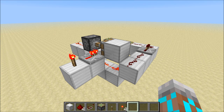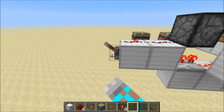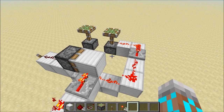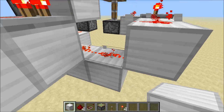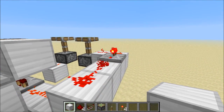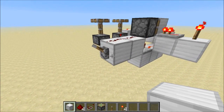In previous versions of Minecraft, pistons had an instant retraction behavior. What that means is when I turn this lever off and the piston retracts, the block that was here is instantly not there, and that allows the redstone signal to travel through immediately.